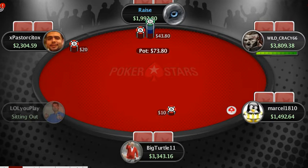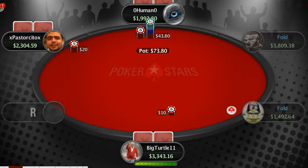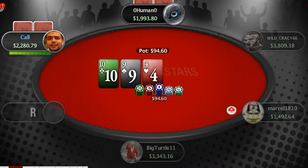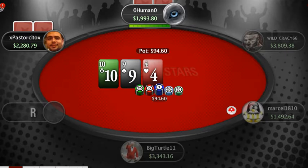lol you play sits out, so we're now down to 5-handed. We have an early position raise to 2.5x the big blinds, which seems to be the standard raise for this table. Other tables it's 3x, this one's just under 2.5x. But whatever works — if the minimum to raise to steal the blinds is 2.5x, you raise 2.5x. If it's 3 or 4, you just play what the table gives you.